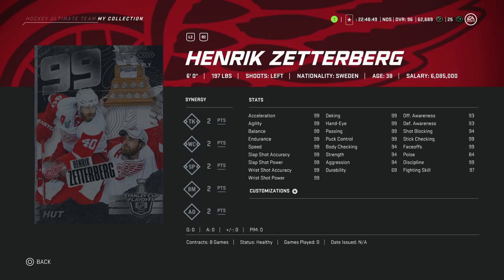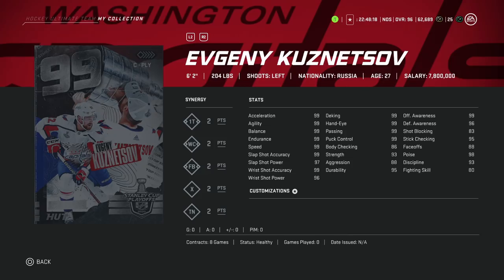Then we get into the master set. The 99 Henrik Zetterberg — I called this one on stream. I figured there would be a Red Wing, and they don't like doing duplicates in master sets this year. There are literally no holes in this card; he has an insane amount of synergies. The only knock is the six-foot height, but that is beside the point because he is almost perfect. This is one of the best centermen in the game.